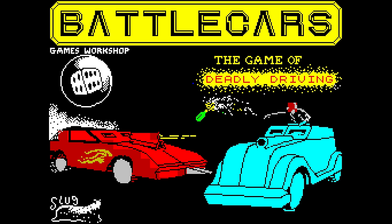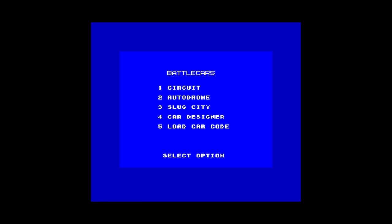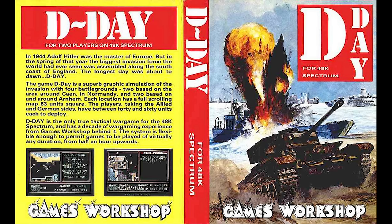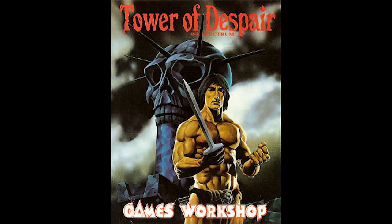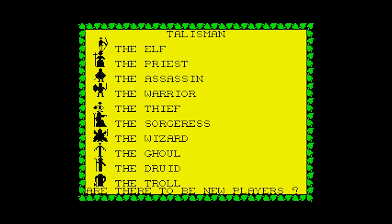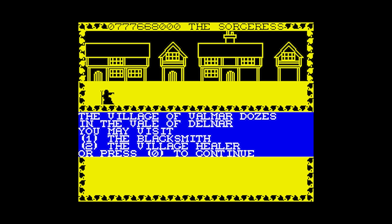1984 brought us Battle Cars, a vehicular combat game released for the ZX Spectrum. Based on the War game by Games Workshop, which was itself based on Mad Max, up to two players could battle each other with vehicles featuring armour, weapons, missiles, mines and machine guns. Games Workshop then got busy producing D-Day, Tower of Despair, Chaos and Journey's End. Eventually in 1985 we got Talisman, the role-playing game based on the tabletop game, where players take turns reaching the crown of command.